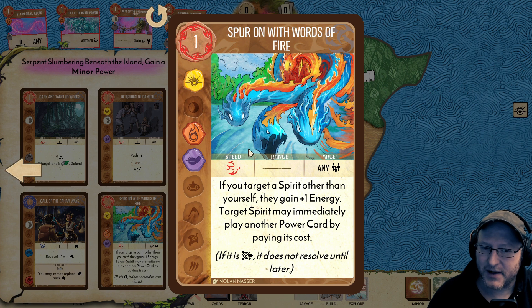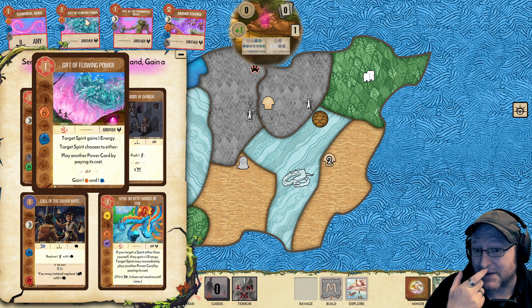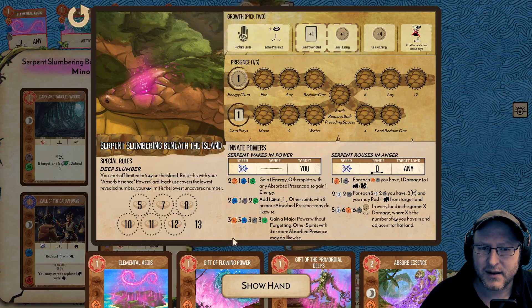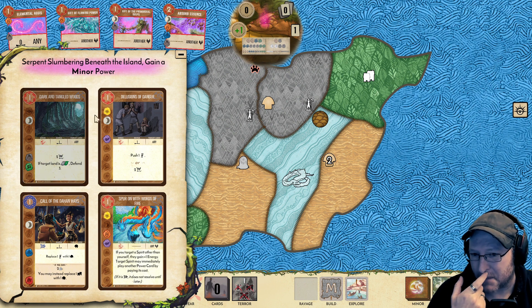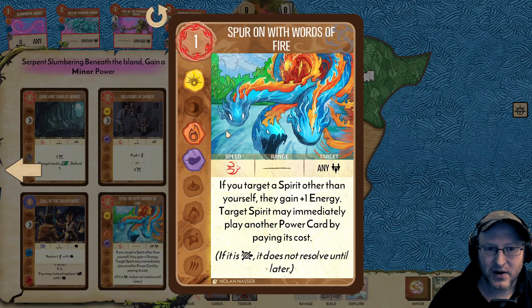I like this far-sphere option, but this is just better for the far sphere, so this is clearly better for me. A Serpent expert might find a strong use for this. This is basically the same card as Gift of Flowing Power — target spirit may immediately play another power card by paying its cost. I wonder if that's super good because we could use it to do the same thing we're going to do with Gift of Flowing Power, except that Fire-Water is better for this and this. But I'd rather something that helps us on the board.